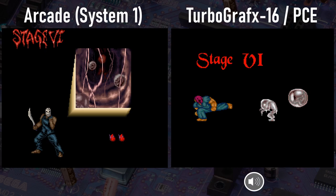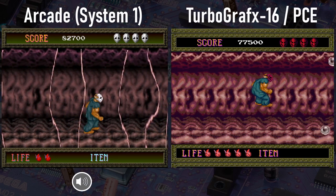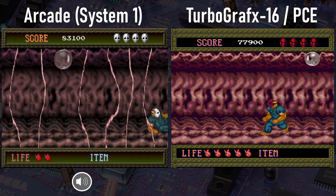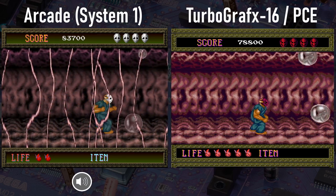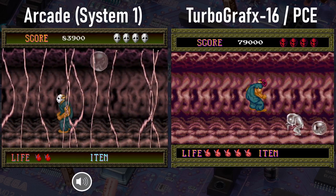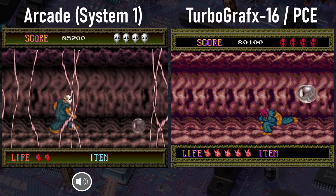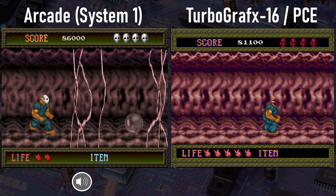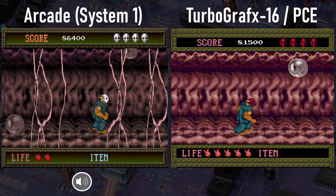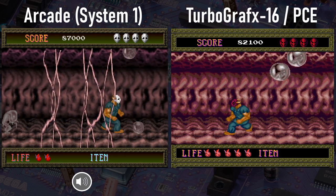Two more stages to go. So the arcade has these weird cobweb-like things in the foreground that are missing from the Turbo version. Again, I'm surprised Namco didn't use any parallax here in the arcade — they sure could have had a good four-layer setup on this stage. Also this stage really reminds me of the last level of R-Type. Is there any game in which embryos aren't awful? The music in the TurboGrafx-16 version sounds better in this level than the arcade version, at least to me.